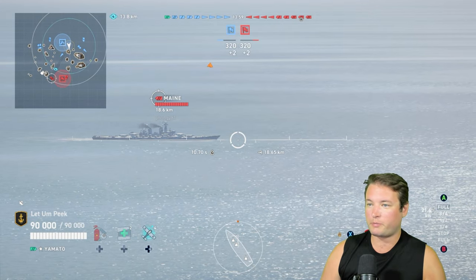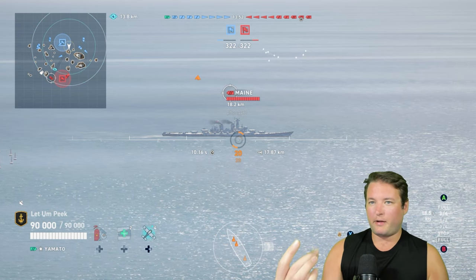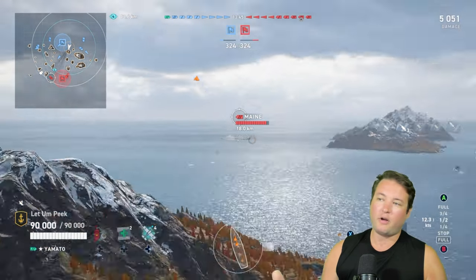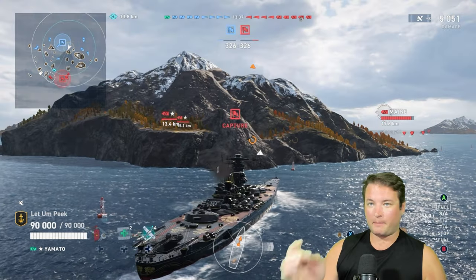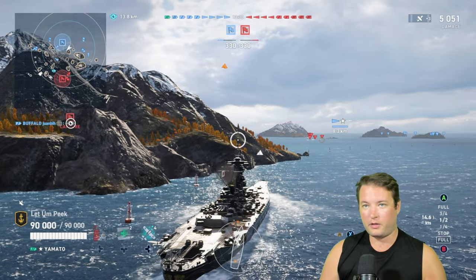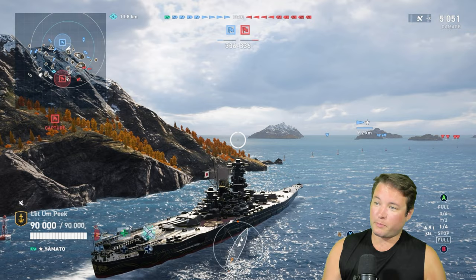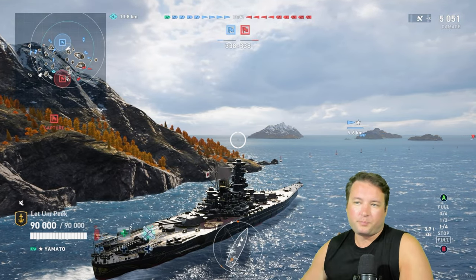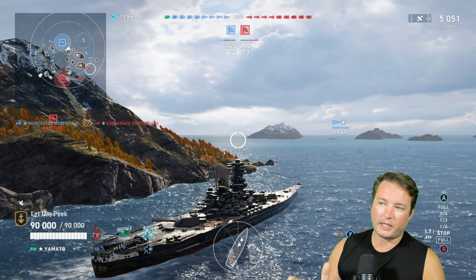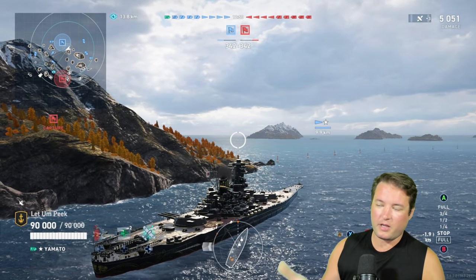He's at quarter speed for absolutely no idea why. These days I aim just a little bit above the waterline, and the reason is a lot of people end up turning out once they see you shoot. I don't know how we get three overpens out of that. But look where I'm positioning myself — almost like a cruiser, I'm going to be able to sit behind this rock, at least in the opening part of the game. Since we're a Yamato, we do have a lot of armor. I'm not too worried about taking very much damage early on. Got to remember these things are very big, heavy, slow.